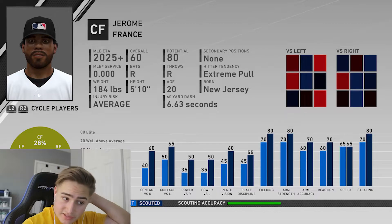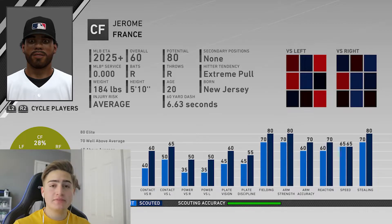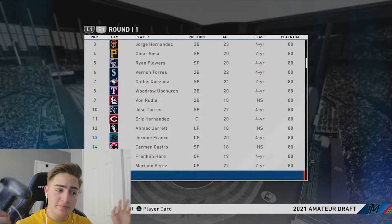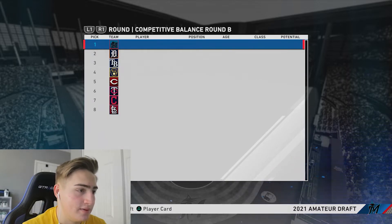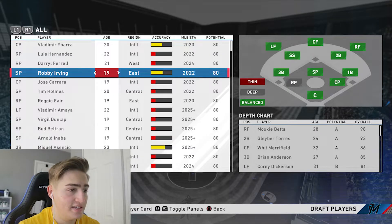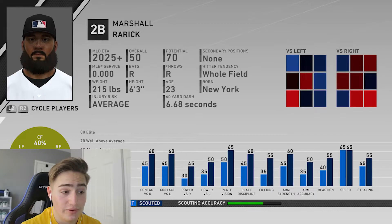For the first player we're drafting: Jerome France. I know defense isn't as important as batting, but this guy's got outstanding fielding and pretty good contact. Fingers crossed for Jerome France. We don't have a round two pick but we do have a competitive balance pick. For the second player: Robbie Irving - just look at his stats, they're fantastic. Scouting accuracy isn't high but this guy's got potential. This is gonna be our last pick because we have no one else worth picking.